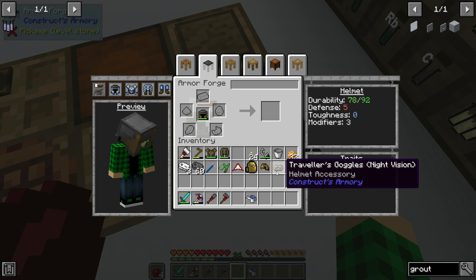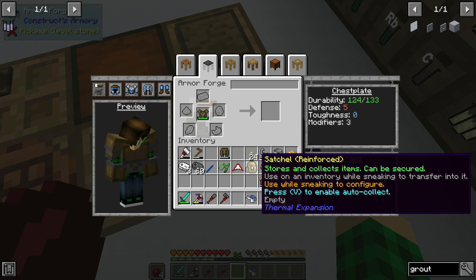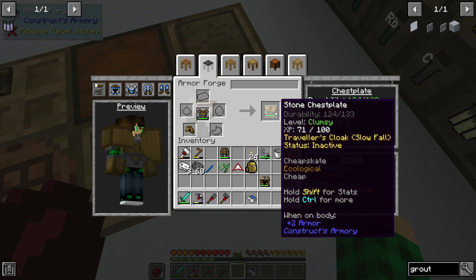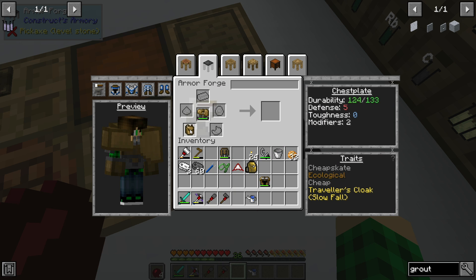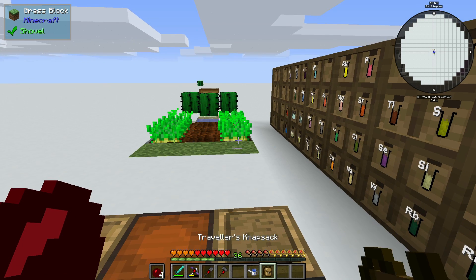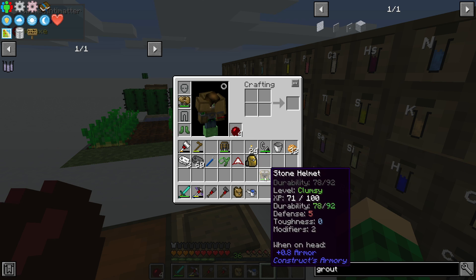Helmet plus traveler's goggles gives us a stone helmet with traveler's goggles night vision - that's neato. I want slow fall on the chest plate, but I can't add both the knapsack and the cloak. The traveler's knapsack isn't gonna work right now, but we do have the satchel which has a chest-worth of storage. That's gonna help us in gathering ores in the deep dark.